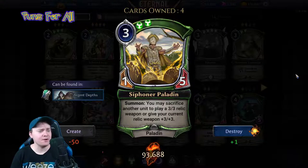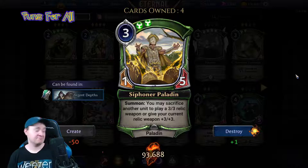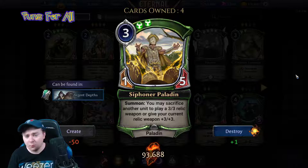Siphoner Paladin is a three power, double justice, one-five paladin: on following effect, you may sacrifice another unit to either play a three-three relic weapon or give your current relic weapon plus three plus three.